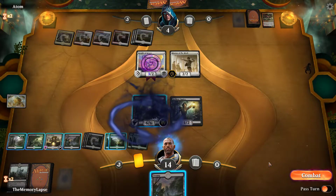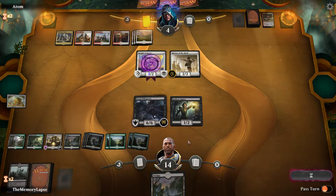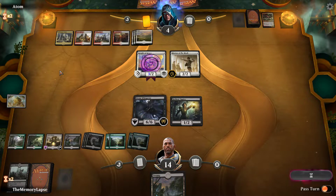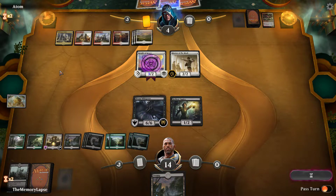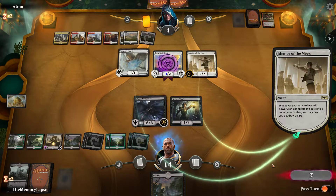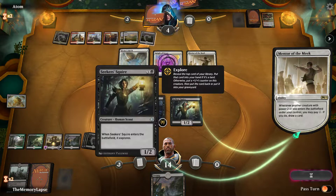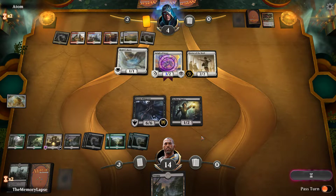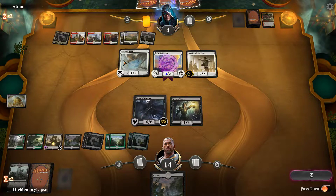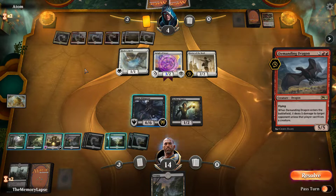We can still draw with Arch so we don't have to hold the Swamp. I think they didn't play aggressively enough with their Knight of Grace — we probably would have stabilized either way, but they could have chipped in, we'd be at a lower life total. It feels like that was a really good turn-two play from them against our deck and they did not really do much with it other than sit back on defense.